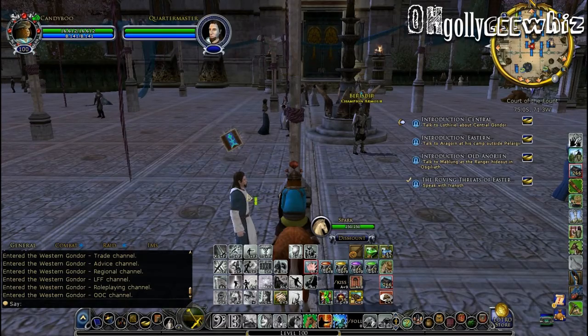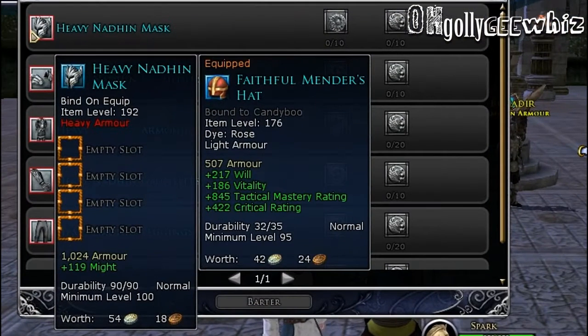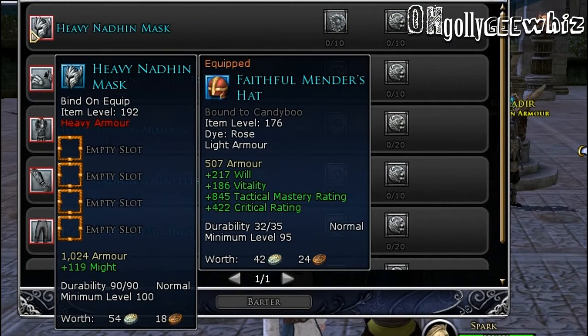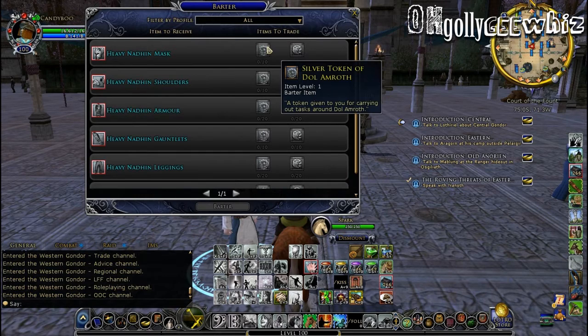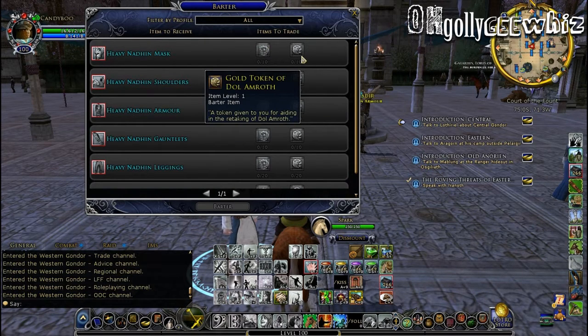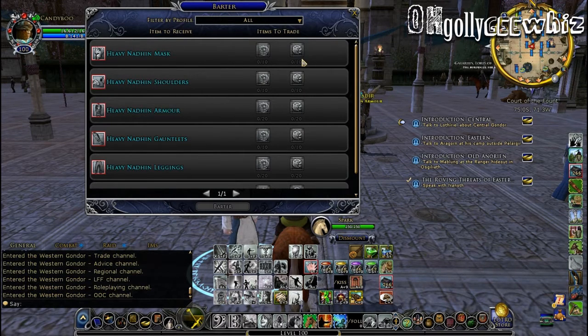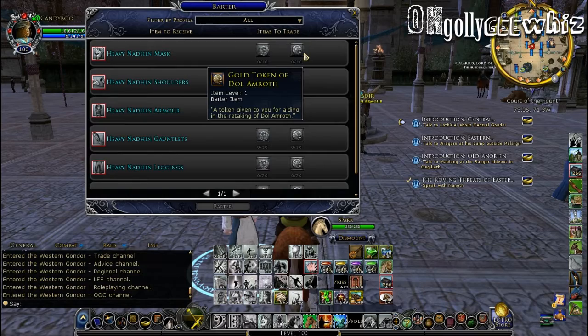This is the heavy armor. As you can see, it has four slots and it has a stat on it, but it's a lower stat value with one more extra slot. So if you have loads of morale essences and loads of silver and gold tokens, go ahead and do Dol Amroth armor. Or if you don't have morale essences but you have silver and gold tokens, go ahead — it's up to you.